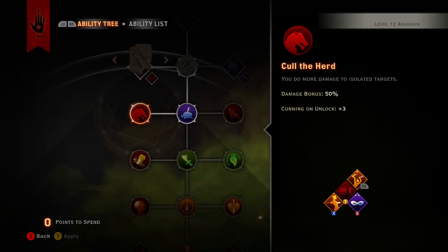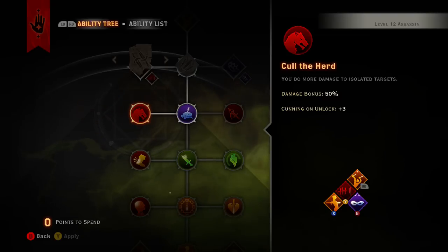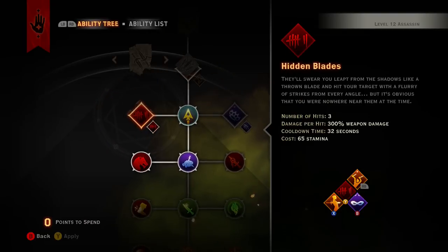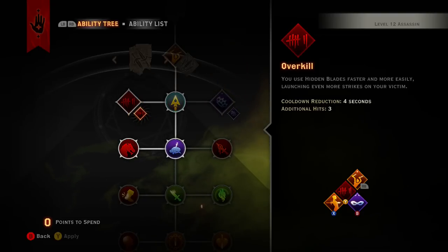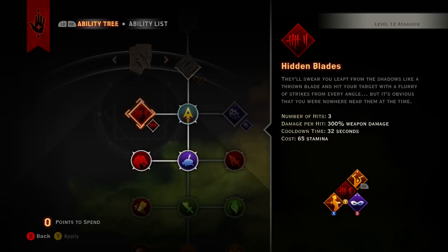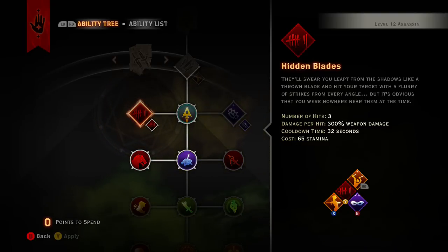The fact that you do more damage to isolated targets — pretty much anyone who's by themselves, if you're not doing AoE and you just run up behind them, that's 50% bonus damage, which is insane. You want to make sure you have Hidden Blades: it's 3 hits at 300 weapon damage per hit, so that's already 900 weapon damage. With an additional 3 hits from the upgrade and a 4-second cooldown reduction, that's 6 times 300 — 1800 weapon damage total.